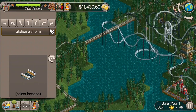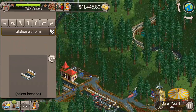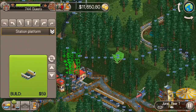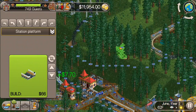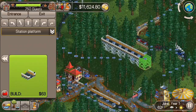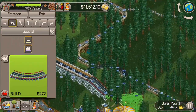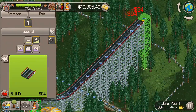I'm going to save the lake probably for the next roller coaster or one in the future. This seems to be a pretty decent spot here. We've got some space, lots of trees, and things shouldn't be getting in the way too much here. So let's go ahead and build a roller coaster and we'll start out with a little drop into our chain lift here.